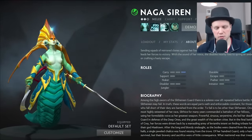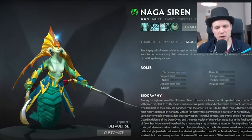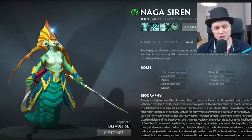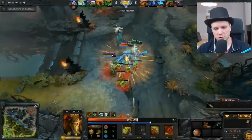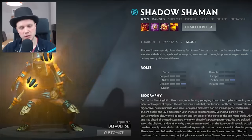Naga Siren is a fantastic combo partner for several reasons. Mainly the fact that she has a fantastic lockdown net. One of Undying's biggest weaknesses is that he actually has no disables at all. So once she's locked them down for a long duration with a tombstone and a little bit of general spell damage, Undying will vanquish the enemy.